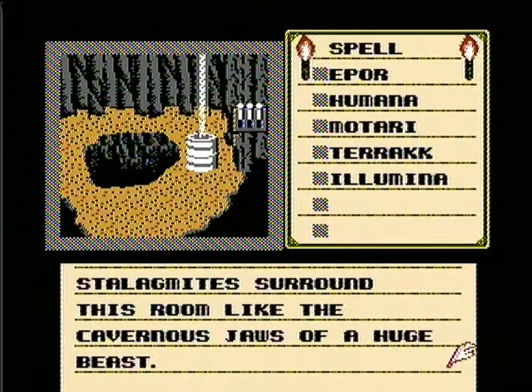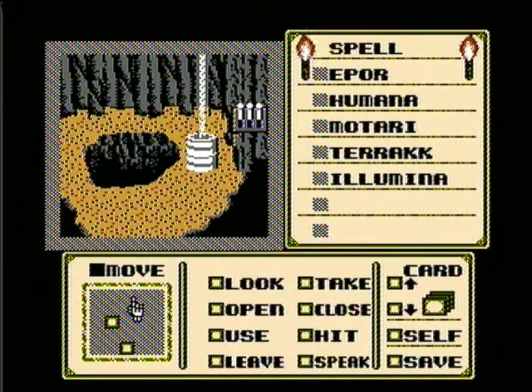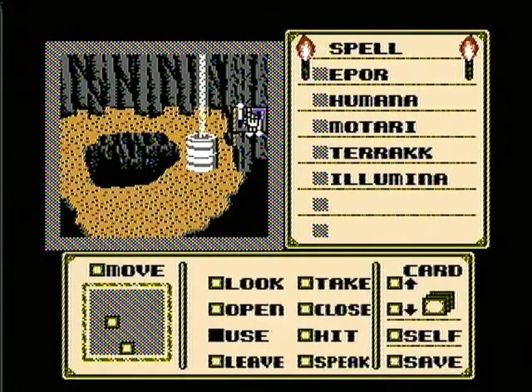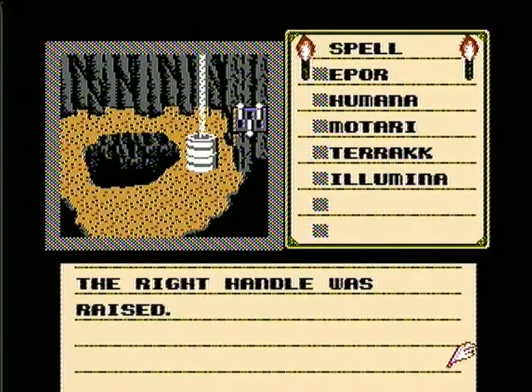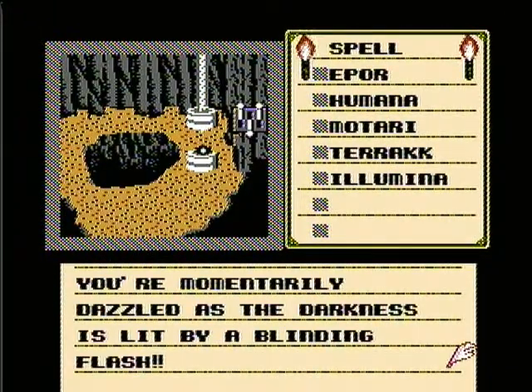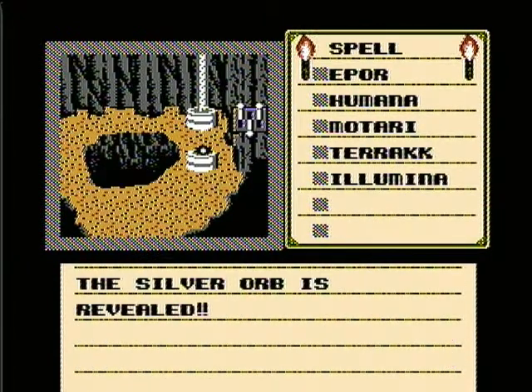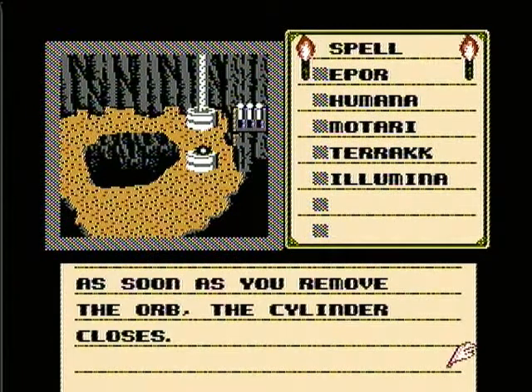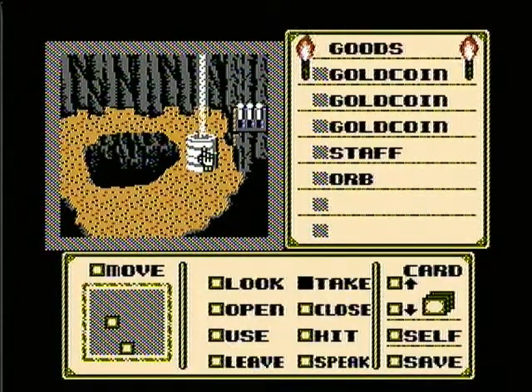Stalagmites surround this room like the cavernous jaws of a huge beast. Now you see those three levers — we're going to have to use them in a specific order. The solution to this puzzle is shown in the sphinx room, but I'll give it to you right now. Use the right lever — the right handle was lowered. Then use the middle one — the middle handle was lowered. Then use the right one again — the right handle was raised. The cylinder lifts with a shuddering sound. You're momentarily dazzled as the darkness is lit by a blinding flash — the silver orb is revealed. Better take it. The orb is in hand. As soon as you remove the orb the cylinder closes — good thing we didn't take our time with that.